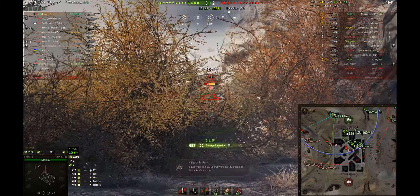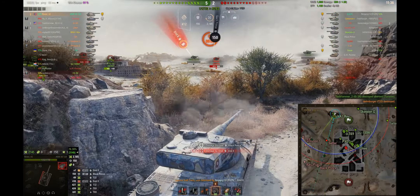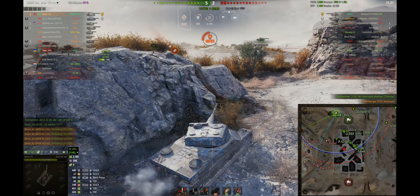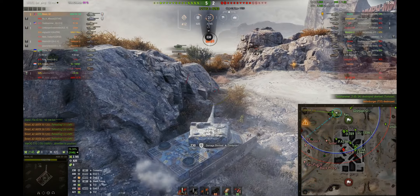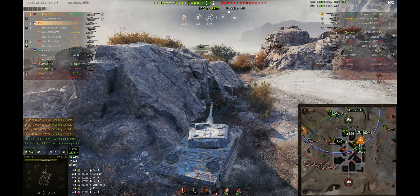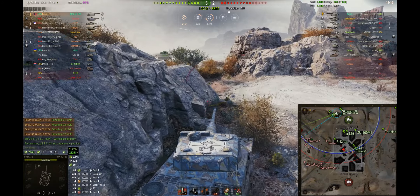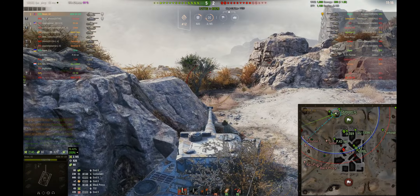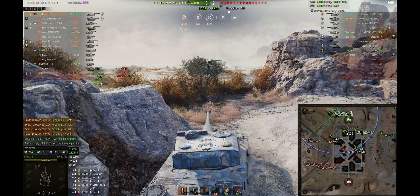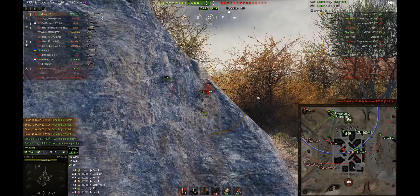I'm being careful not to poke out too much. I get spotted, take a shot from the Emil, then a second shot — but luckily I only eat one shot of damage, the other bounced. I didn't fall back far enough, so the Centurion also likely bounced. We probably should be down a lot more HP, but RNG was on our side.